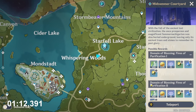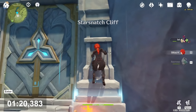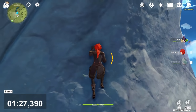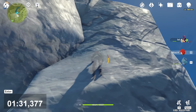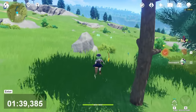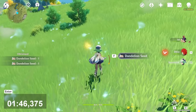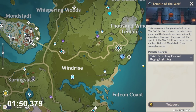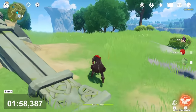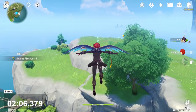After that, teleport on that domain. Now you have to climb the mountain — use a character with long legs because it will be faster, to save stamina. There we go — you can see three of them here. Now teleport to that domain near to the Cryo Regisvine. There are three of them as well, in that direction. You can see three of them here.